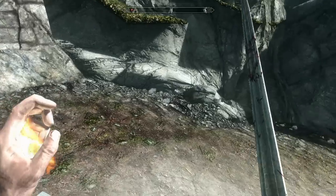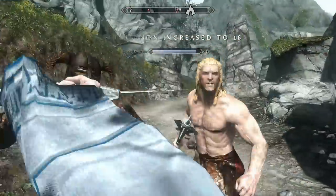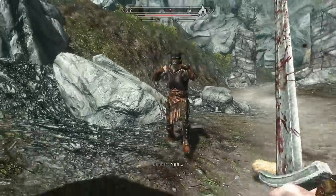The types of encounters that happen when exploring varies, and certain enemies will roam around at different times of the day. For example, you'll find vampires are more common after midnight, whereas bandits and other groups mainly roam during the day.